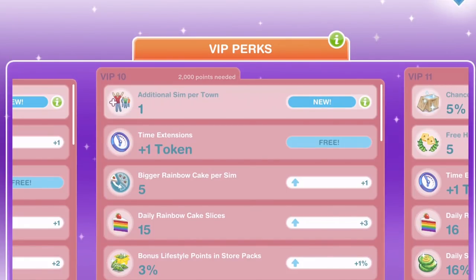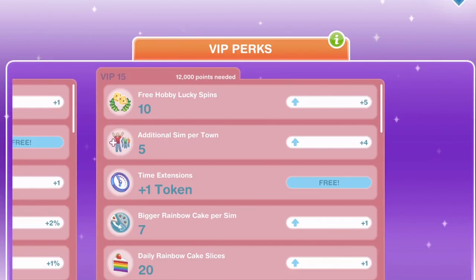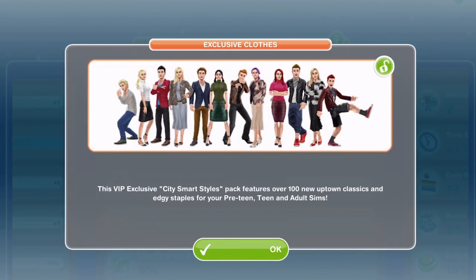There are various different VIP levels, going all the way up to VIP level 15. You'll have to spend a lot of money to get up to VIP level 15. Some of the perks include being able to add additional sims to your town — there is a cap on how many sims you can have, but as you go through the VIP levels you can add more. There is also exclusive clothing; at VIP level 13 you get City Smart Styles, which features over 100 new uptown classics and edgy staples for preteen, teen, and adult sims.